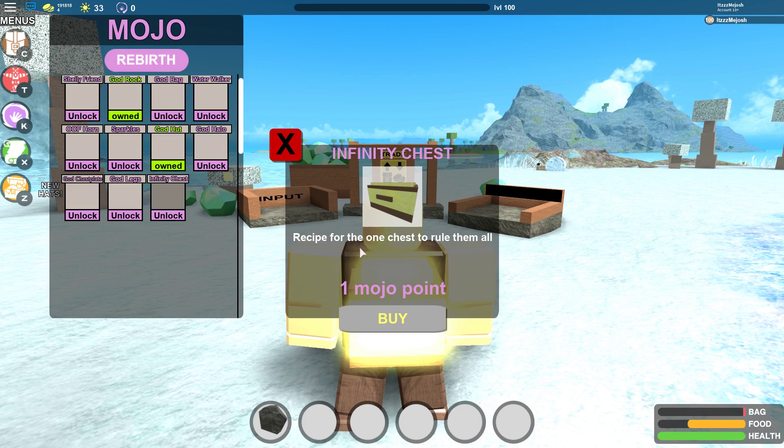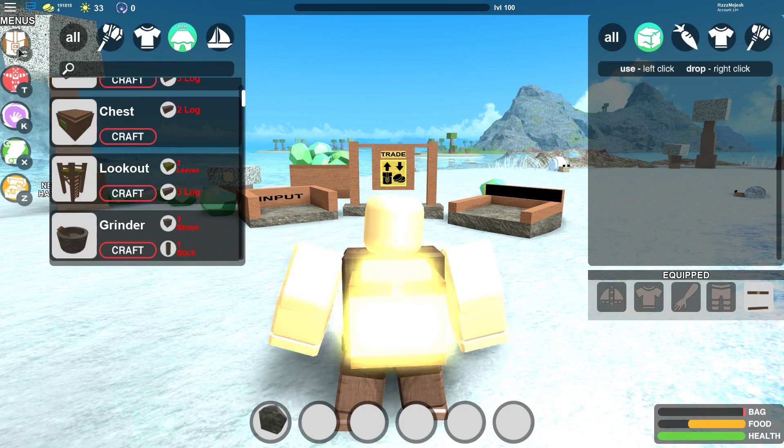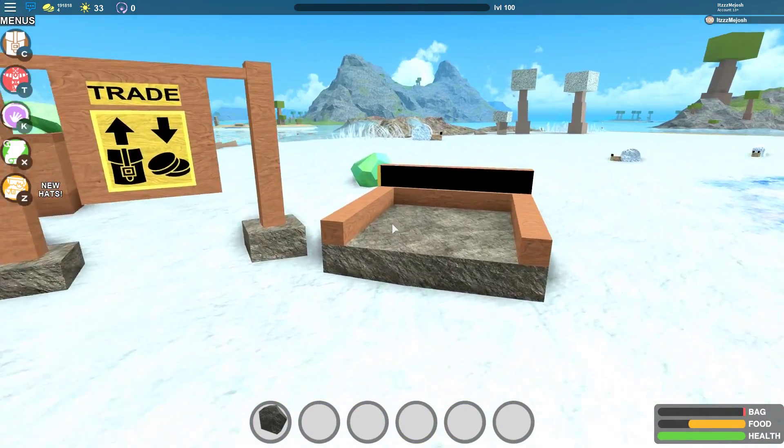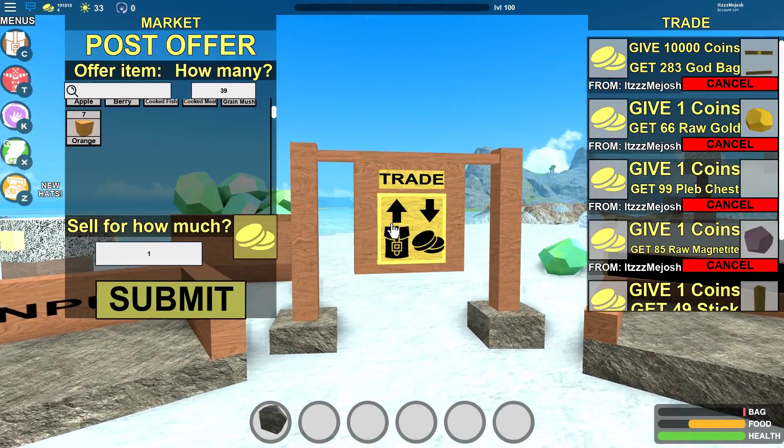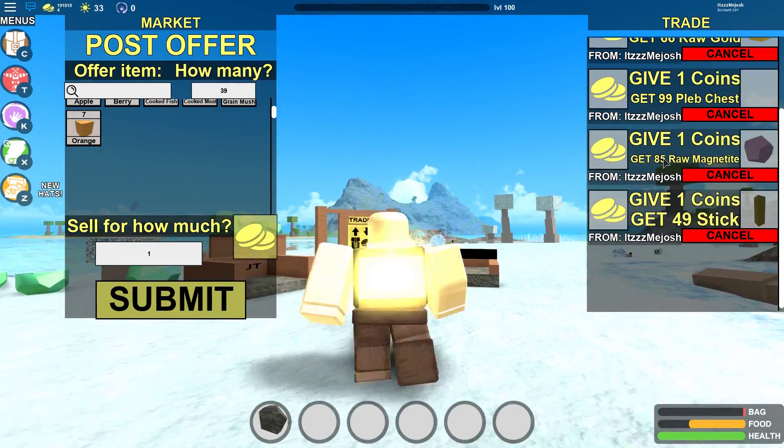So it's a recipe. I thought like once you unlocked it, it would just drop one time and that was it — but no, it's a recipe. So that's what we're gonna do, and I already went out of my way and put my stuff in the market.